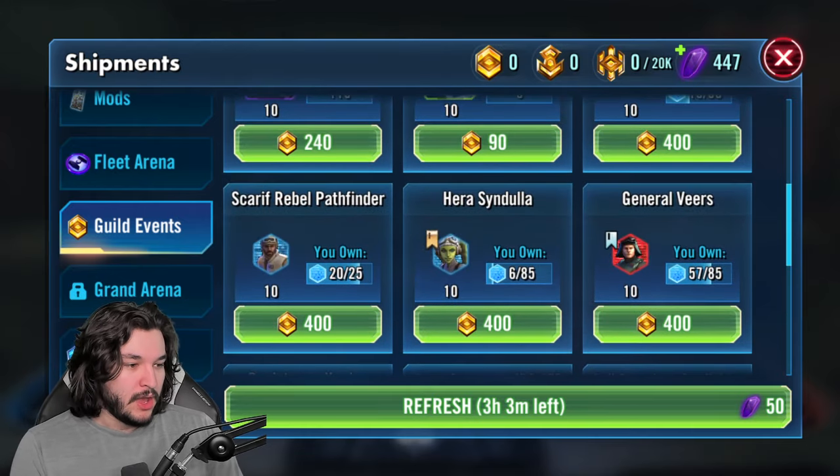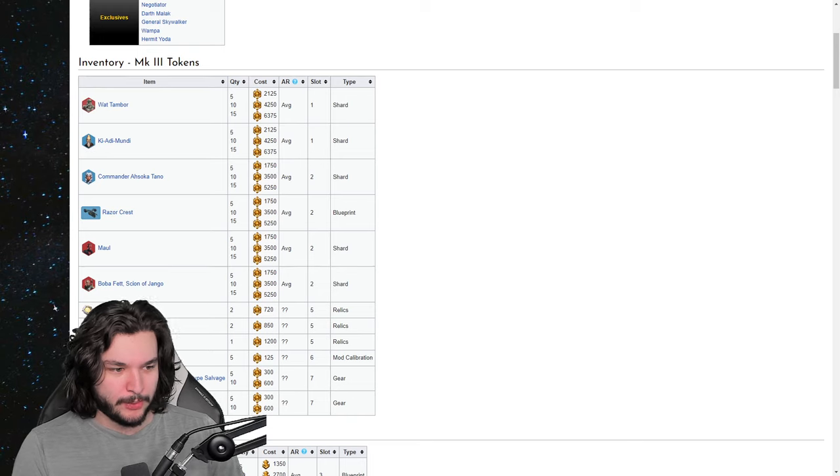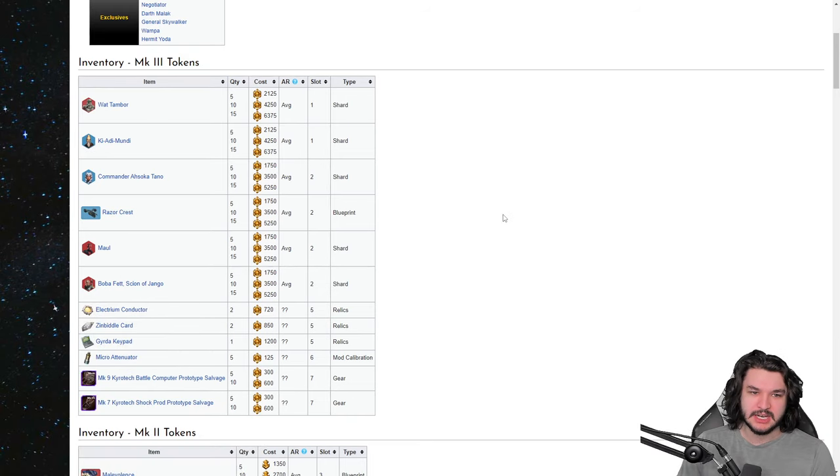I wanted to do my own research, so I pulled up the wiki to see where we could be spending our currency overall. Looking at Mark 3 currency - this is often the most important. You can get Wat Tambor, Cat's Razor Crest (though Razor Crest can be done from fleet arena), Maul, Boba Fett - basically all the conquest characters plus some guild event characters. So Kiari Mundi, Wat Tambor, Cat, Boba Fett, Maul - those are the priorities. After that, maybe Kyrotech.